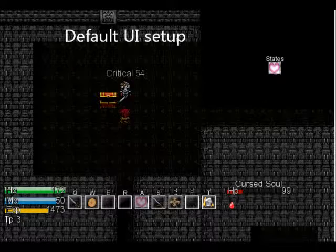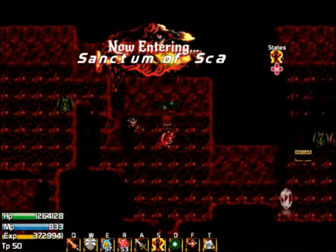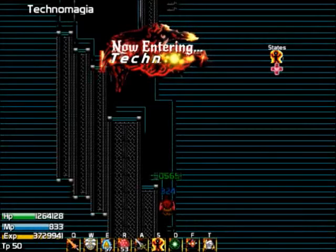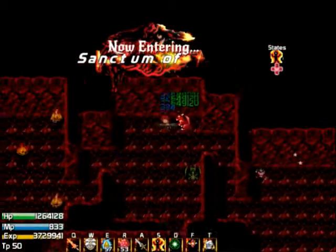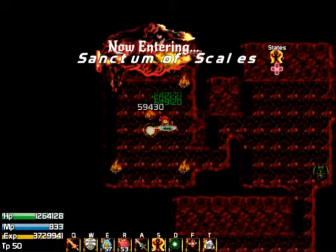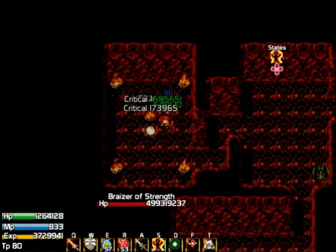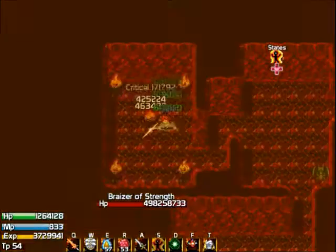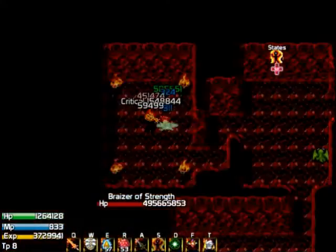I noticed that the enemy HP bars were all the way to the right of the screen and they weren't really that noticeable — even for me, with them being placed there by default, I knew I needed to fix that. So the enemy HP bars are now generally where the boss HP bars are. I also moved the hot bar to the bottom of the screen to allow more room, and I added a little bit of custom design to the hot bar.